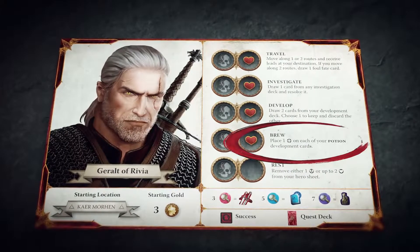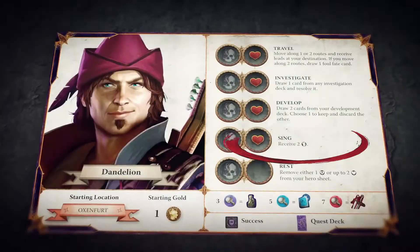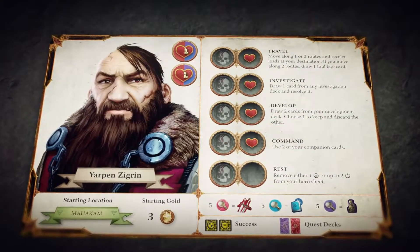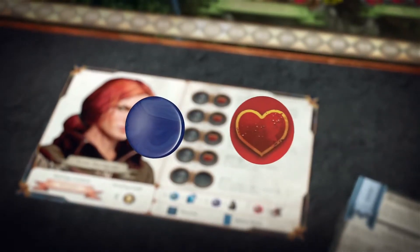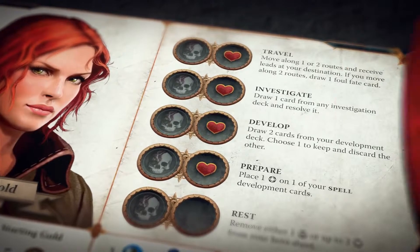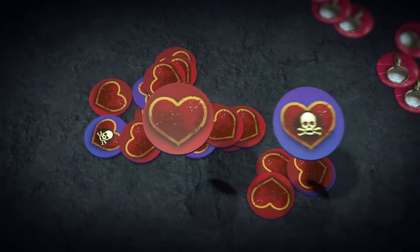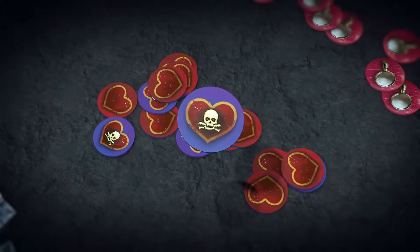Each hero also has a special action shown on his hero sheet. These actions are unique to each individual hero. Geralt can brew a potion for later. Triss is able to prepare her spells for future use. Dandelion can sing a far-fetched tale to earn a few coins. And Yarpen is ready to command his band of companions to assist him in various ways. Action spaces can contain either an action token or a wound token. An action space is open if it does not contain a token; conversely, an action space is occupied if it contains one of these tokens. There are two different types of wounds: minor wounds and severe wounds. Each wound token is double-sided, with each type of wound shown on one of the sides.